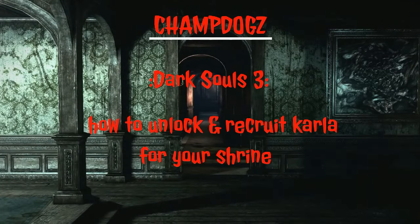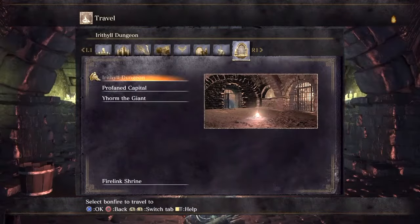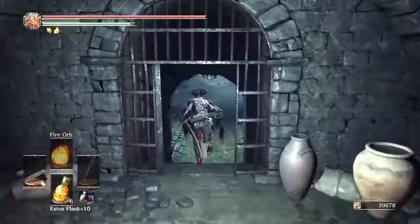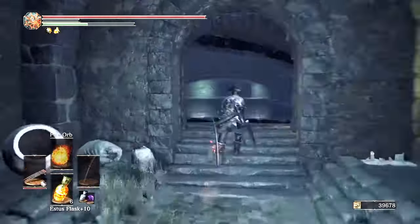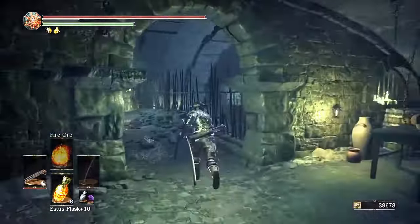What's up guys, ChampDogs here with another Dark Souls 3 video. This video is how to unlock Karla and get her back to your shrine. We're going to start this video off at the Irithyll Dungeon bonfire and I'm going to take you straight through the run to get Karla — get the key that you need to open up her cell and bust her out of jail.